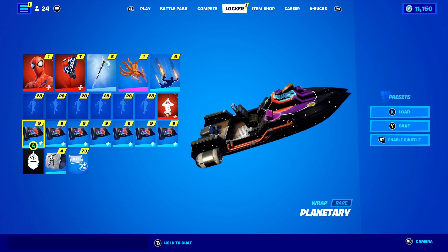I'm basically going to be showing you guys exactly what you need to do to essentially get Performance Mode on console here in Chapter 3. I'm just going to travel into my island right now and start the game to show you what you need to do. First, let's take a look at what normal Fortnite looks like on console right now.